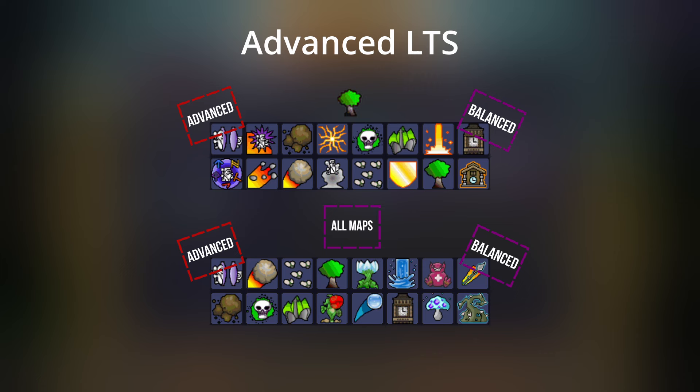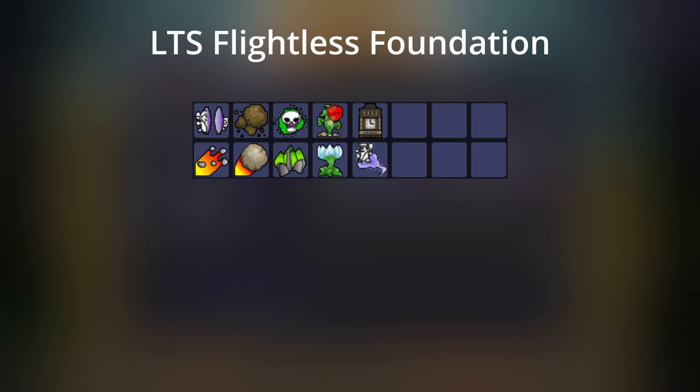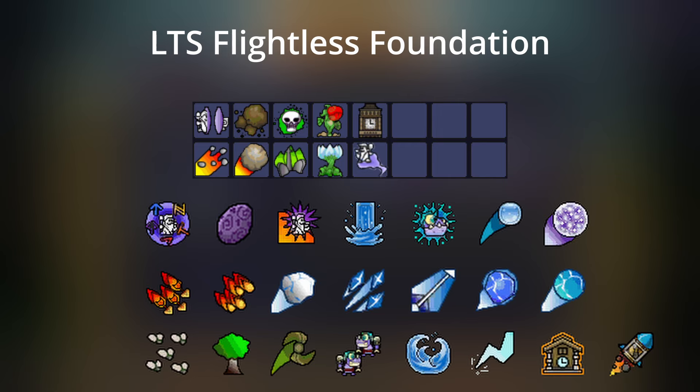Here are five Advanced books to try out in Low Times, along with the map they're best with. If you'd like to make your own books, here's an LTS Flightless Foundation. As for a Flight Foundation, just start out with the generic Portal book I showed earlier. This Flightless Foundation has Pebble, Mud, Mega, Aura, Drain, Sanctuary, Clock Tower, and Glide. You can also swap out Glide for another mobility spell such as Leap.